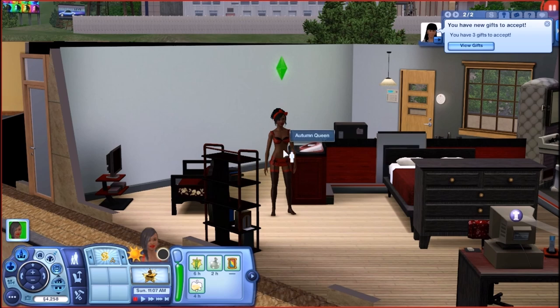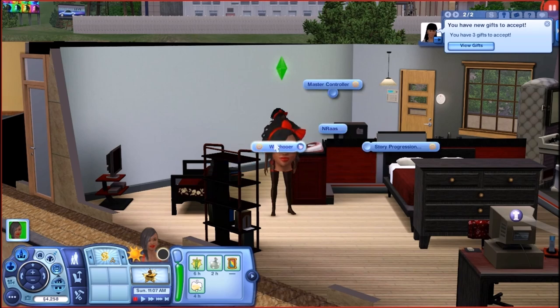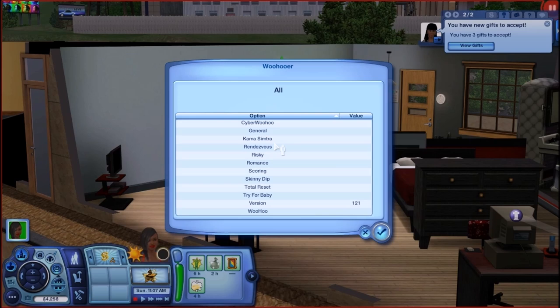If everything has been installed correctly, you should be able to click on your sim, click on NROS, click on Woohooer, and third from the top you should see Kama Simtra. If you don't see Kama Simtra, it means you didn't add the Kama Simtra edition properly into your packages folder. Exit out of game, make sure everything is properly in place, and come back. If you didn't see Woohooer at all, that means you don't have the Woohooer base mod installed. You need both the Woohooer and the Kama Simtra edition — that's two separate mods.